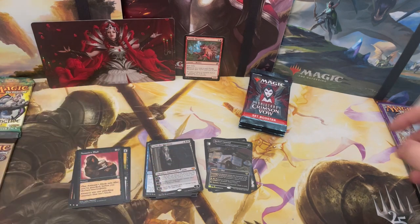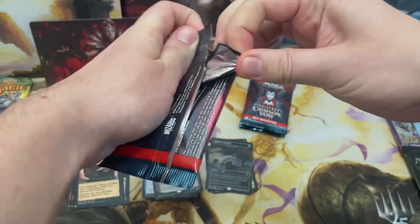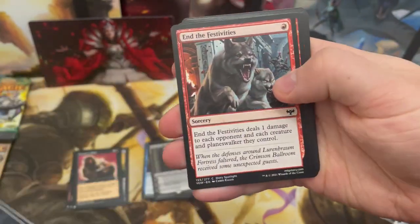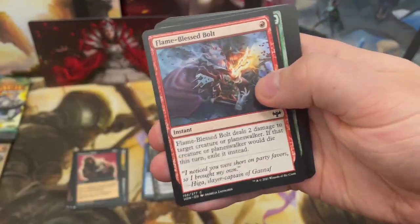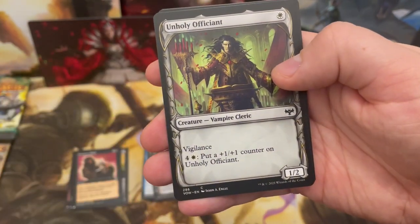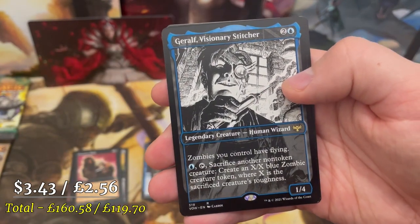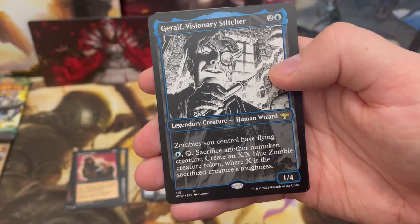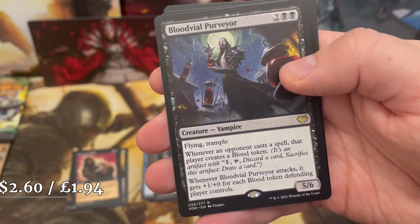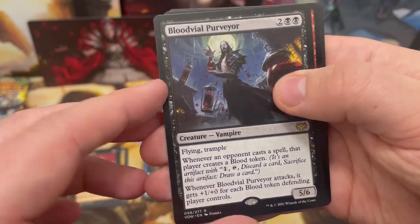In Commander you start at 40 life but in Standard you start at 20, so that ultimate could be game over. Very excited to see what the new set brings to MTG Arena — what'll be really OP. Everything still feels fresh since Throne of Eldraine rotated out. We've got Geralf, Visionary Stitcher giving zombies flying, plus Blood Vile Purveyor with flying and trample.